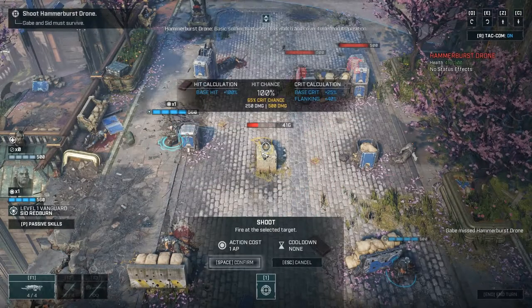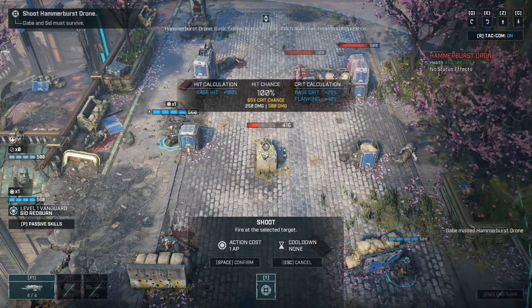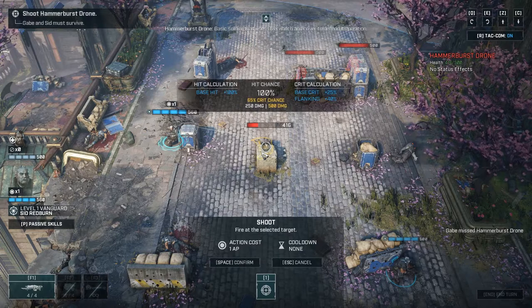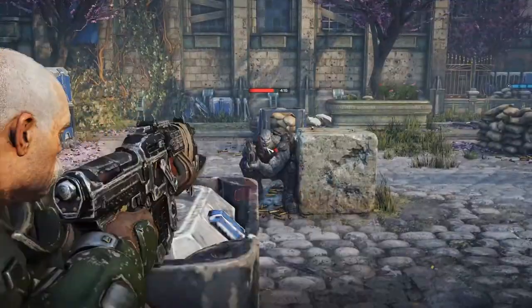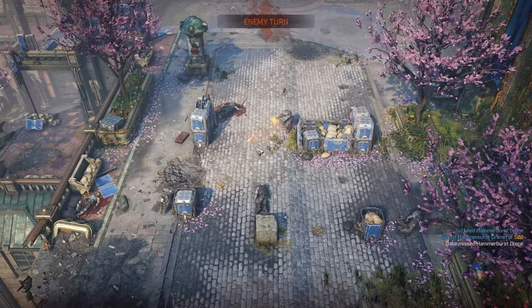If you press R, this is the simplified hit calculation view - it shows your base hit, base crit, and flanking bonus. That's good - you can see what's causing the problem rather than just being told there is one. And honestly, this looks incredible compared to XCOM.